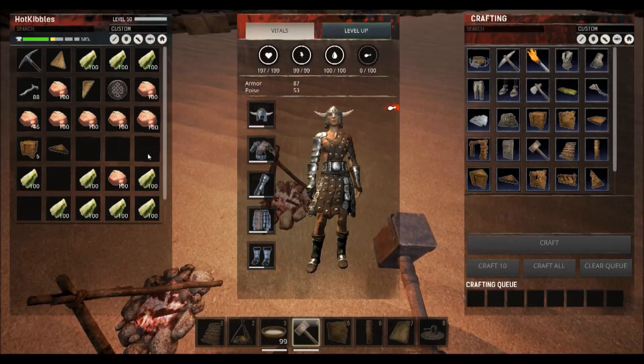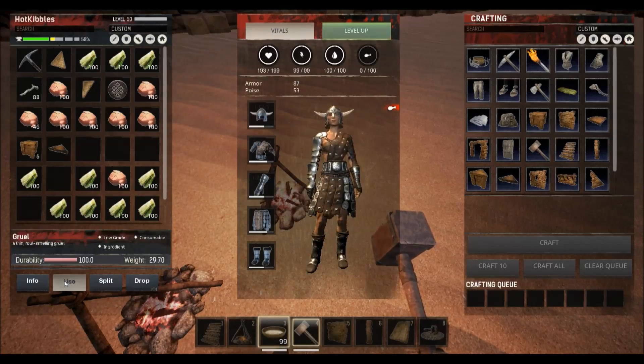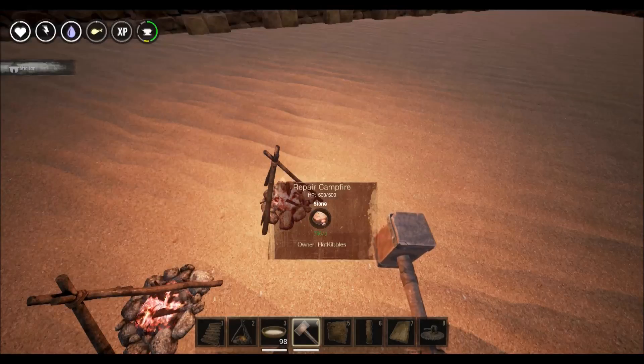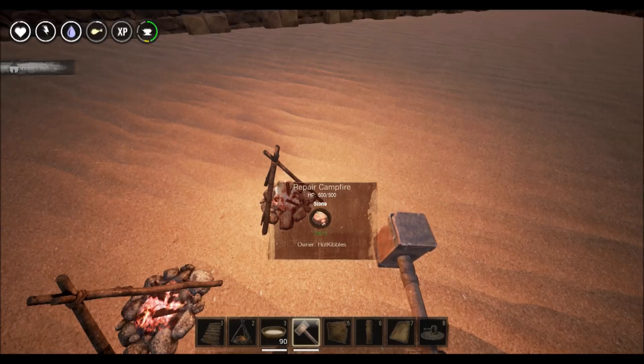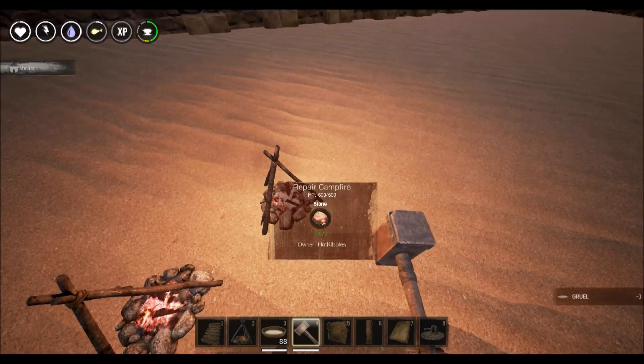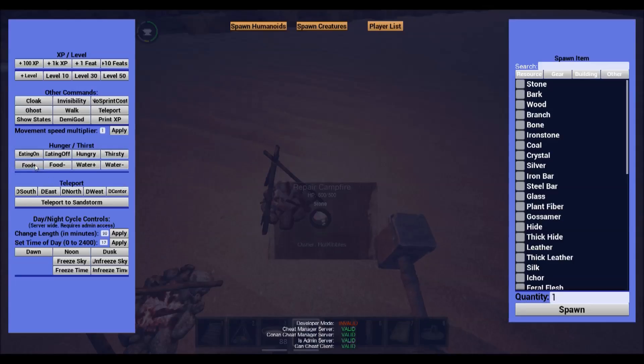Okay, so now we're starving. I can't use it from the menu. It gives one food. Now you know — so you can eat it in an emergency. That's actually good to know.